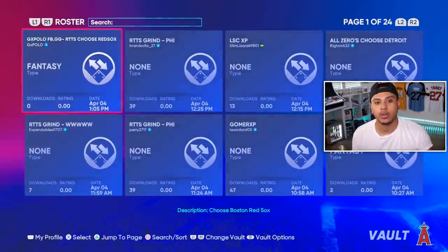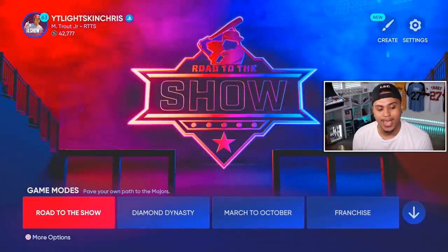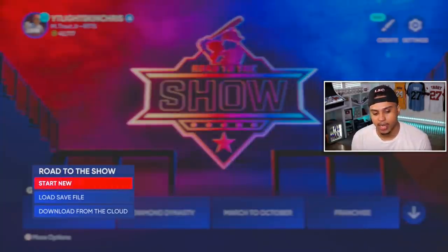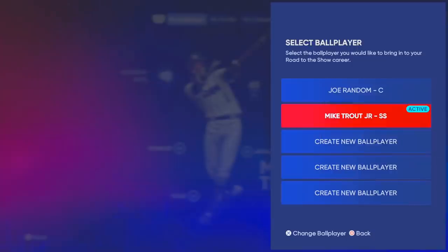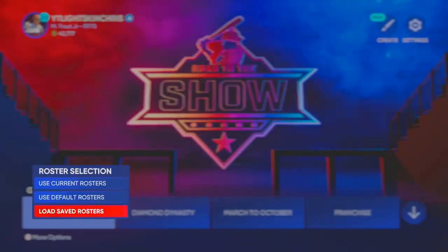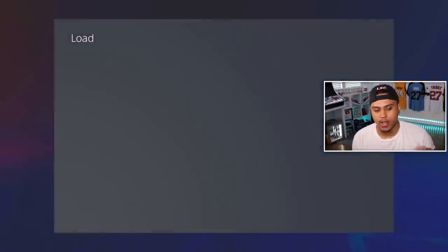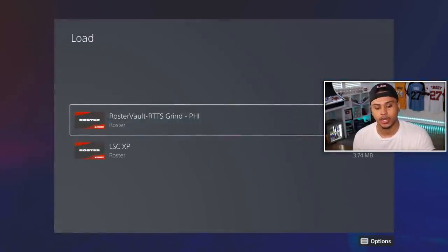On PlayStation it says 'Road to the Show Grind Philadelphia' — make sure you download that one. Now hop into Road to the Show. Come down to Road to the Show, click Square on PlayStation (different button on other consoles), go to Start New. Then select the active ball player you want to grind — for me that's my shortstop Mike Trout Jr. Click back twice, then click Load Saved Roster and pick the Road to the Show Grind Philadelphia roster.